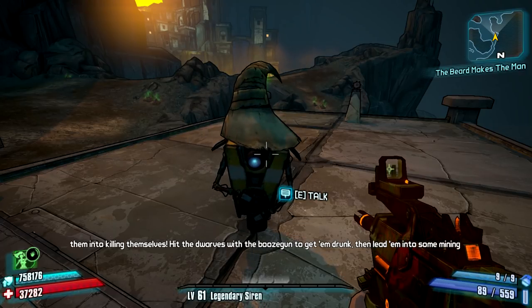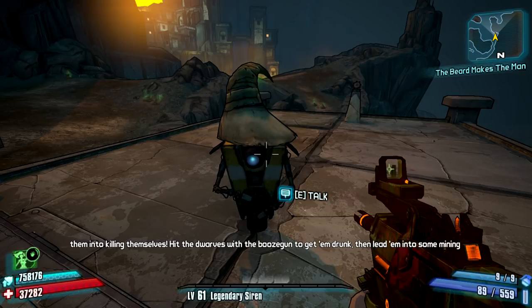He continues: 'Hit the dwarves with the booze gun to get them drunk, then lead them to some mining equipment. It's gonna be morally ambiguous.'